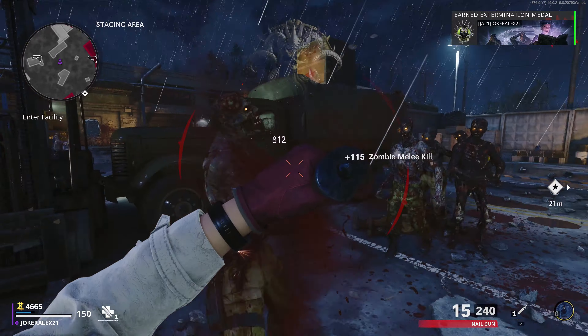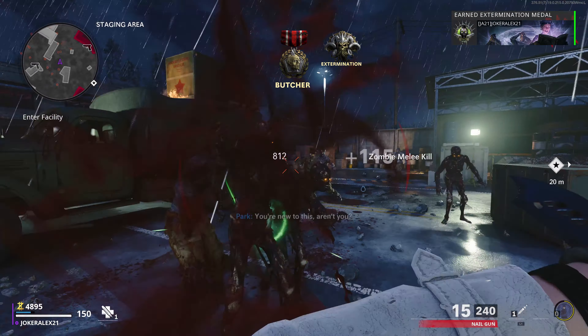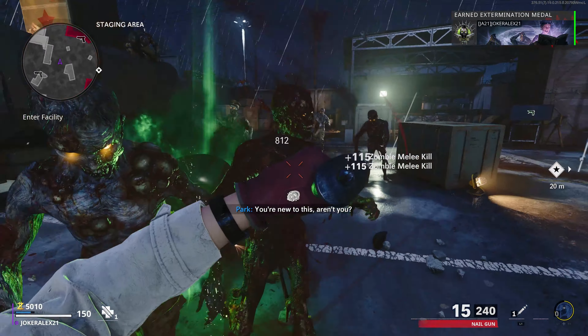In this video I'm going to be showing you how to activate the Pack-a-Punch on the new map Forsaken. To start off with, in the spawn area known as the staging area, I recommend that you build up some points here by just remaining here and killing zombies that spawn.